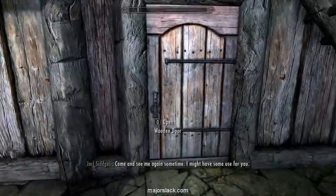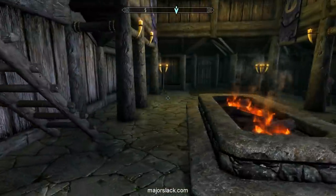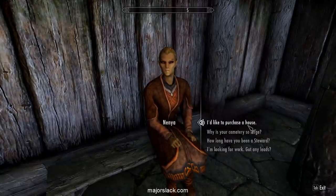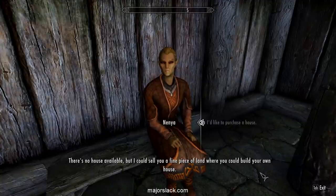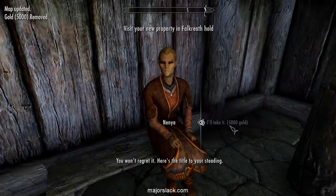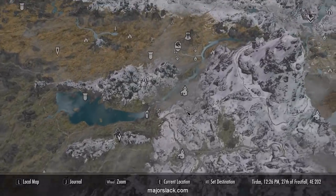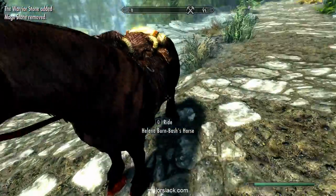Let's go back to Falkreath, back to the Jarl. Jarl, I killed the leader of Embershared Mine - and at this level that gives you a whopping 1,500 gold. 'You're not afraid to get your hands dirty. I hereby grant you permission to purchase property in Falkreath Hold - talk to my steward.' That's what I'm talking about! Let's go to the Guardian Stones and activate the warrior stone.